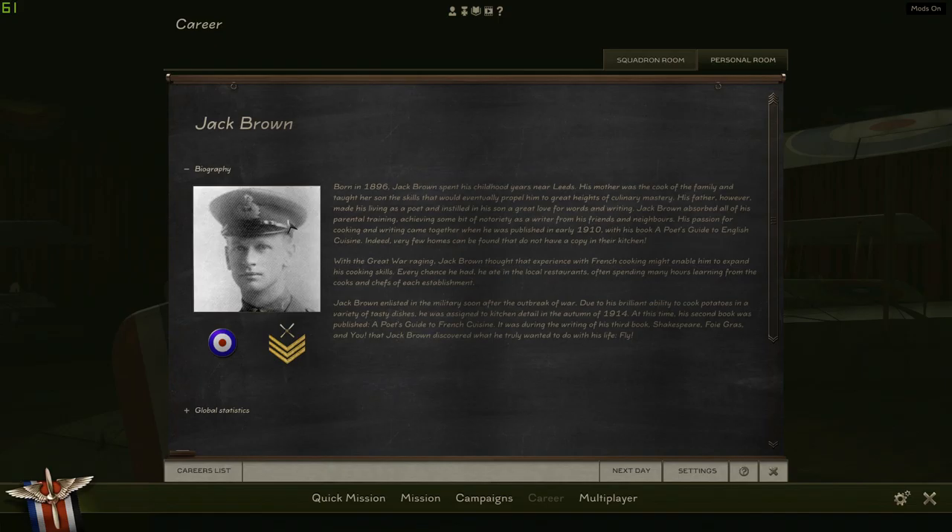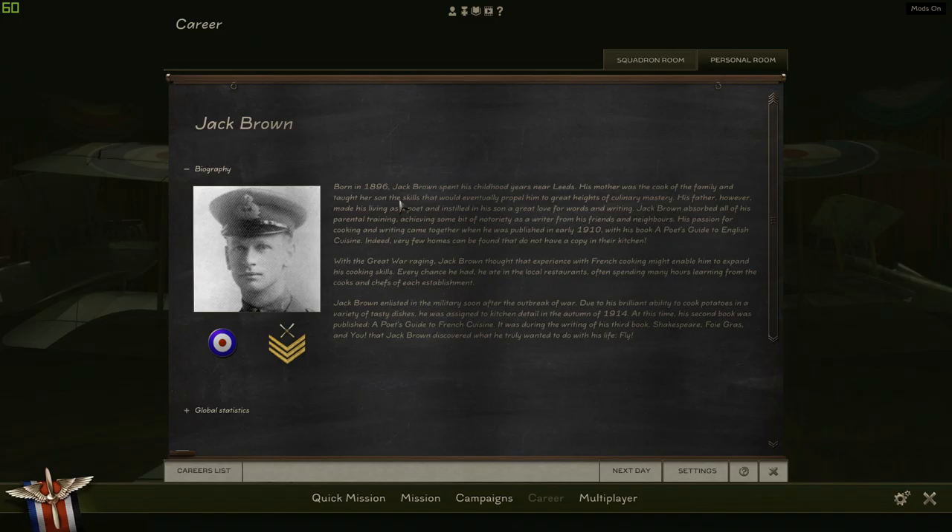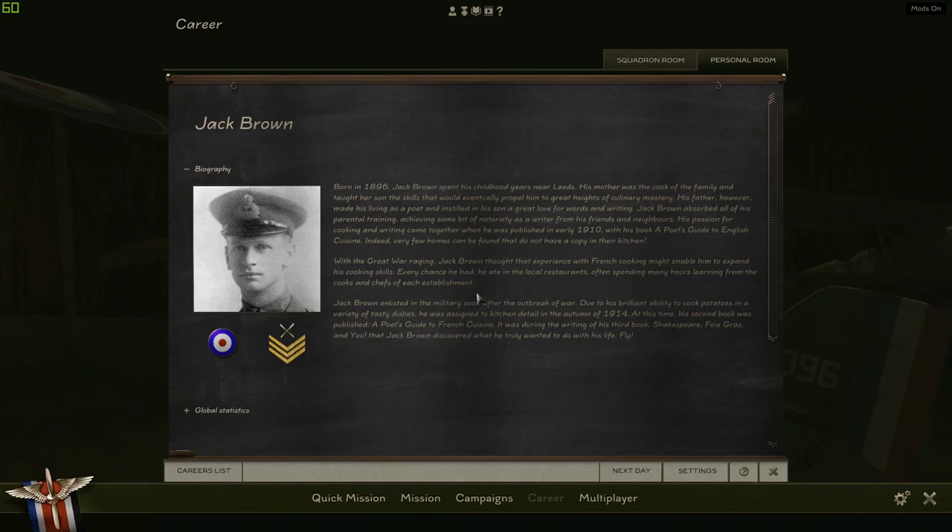So this is our character, Jack Brown — pretty basic name. He was born in 1896, so he'll be 22. And yep, that's our pilot — we're just a lowly sergeant. That is enough for the introduction for now. I want to keep it kind of short and simple so we can get in the air and not bore you.